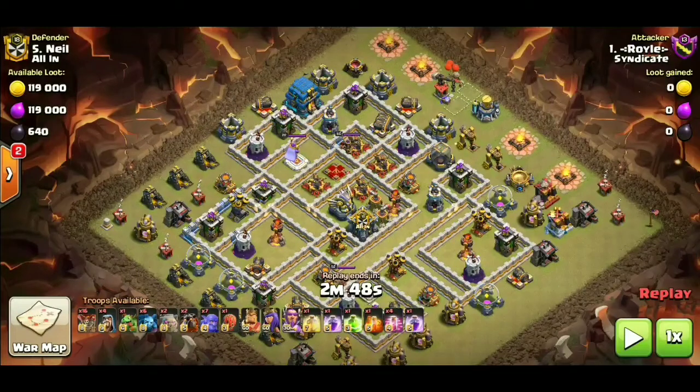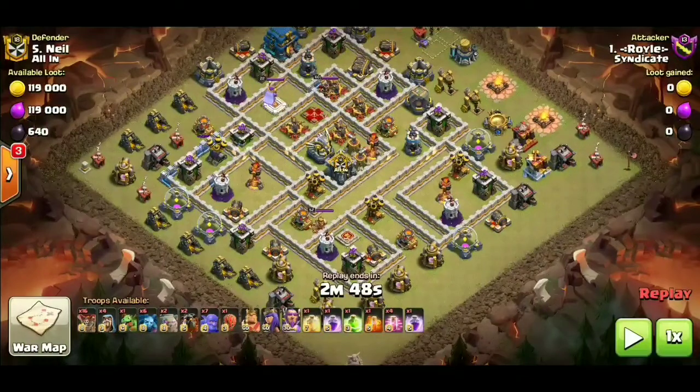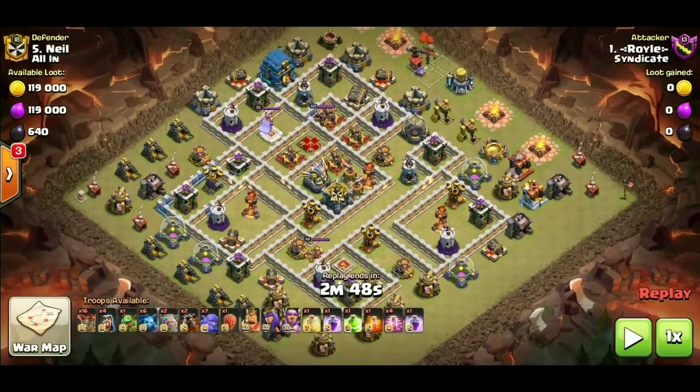So we're getting into our last attack now and we got yours truly coming in with a little bit of an unconventional attack — maybe something you haven't seen. We got the GoBoLaLo guys. The idea here is we're gonna come in with the Gobo and the heroes gonna try and take out this area of compartment — all of this here — take out the town hall, take out the queen, take out the eagle, take out these expos. Then we're gonna bring the LaLo in and work our way around these air defenses since they're all on the outer sides, and we won't be battling those sweepers in that scenario.